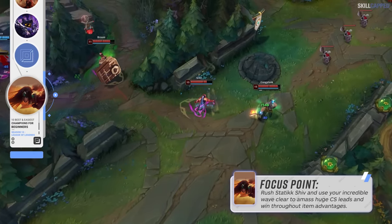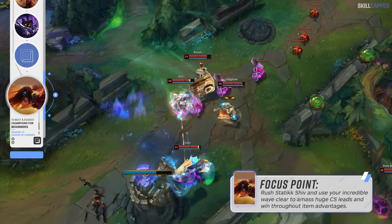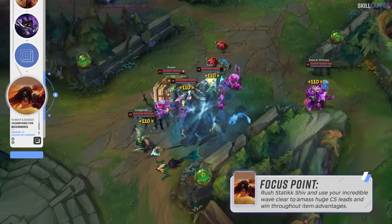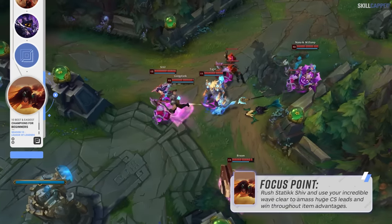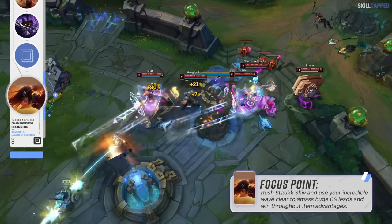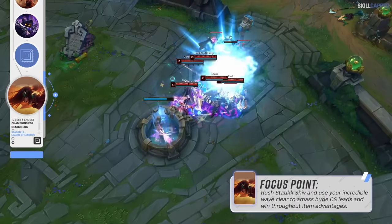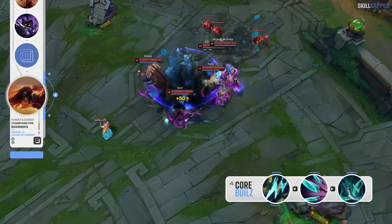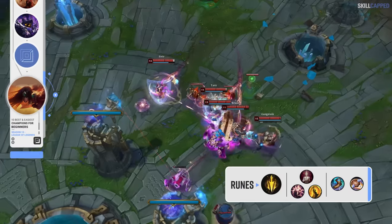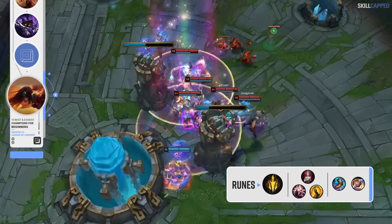Even if you fall a bit behind with Sivir, perma wave clearing can be so frustrating for the enemy team to endure. The enemy team could have a massive lead they want to push, but you just keep one-shotting waves. Eventually they'll become impatient, look for a dive play, and you counter with your ultimate's move speed to kite back, pick up some easy shutdowns, and the game is suddenly flipped in your favor. This will happen so often in the lower ranks, making Sivir especially good for low elo. The core build is Statikk Shiv rushed first into Quickblade second and Phantom Dancer third. Lethal Tempo is the keystone rune with Presence of Mind, Bloodline and Coup de Grace; run Free Boots and Biscuits for secondaries.